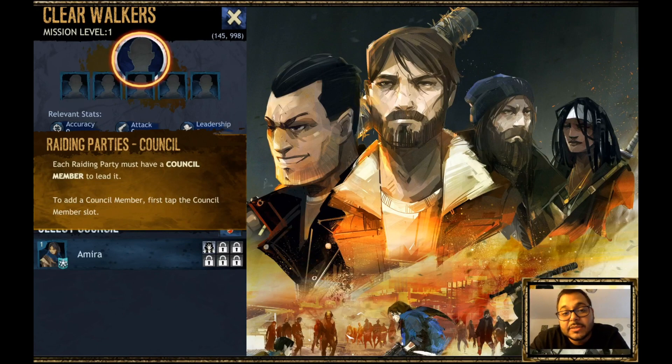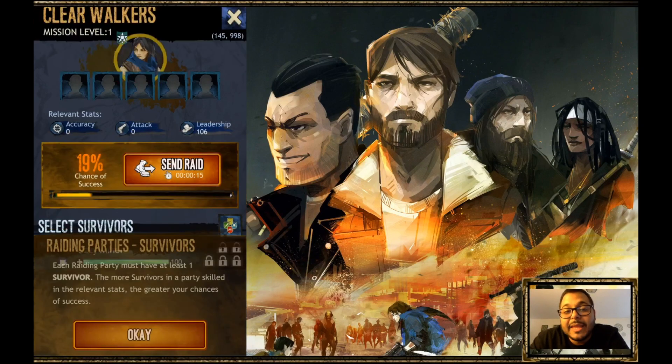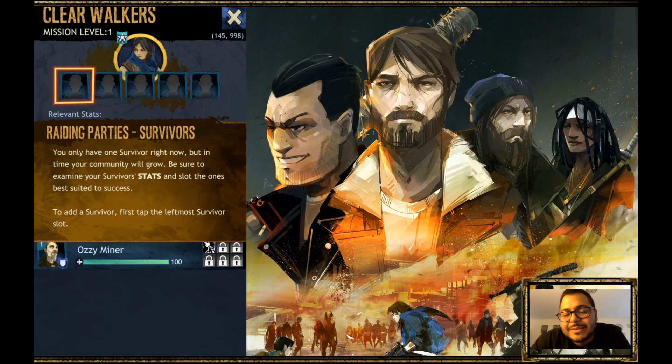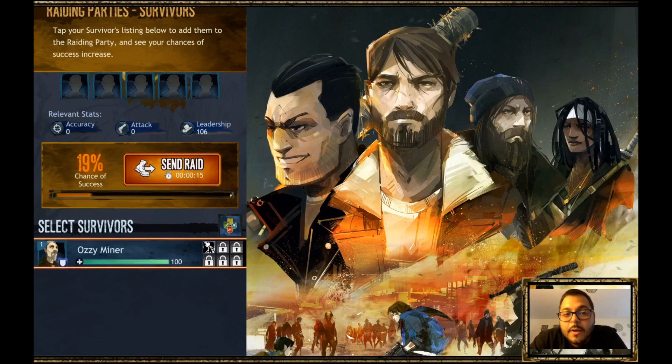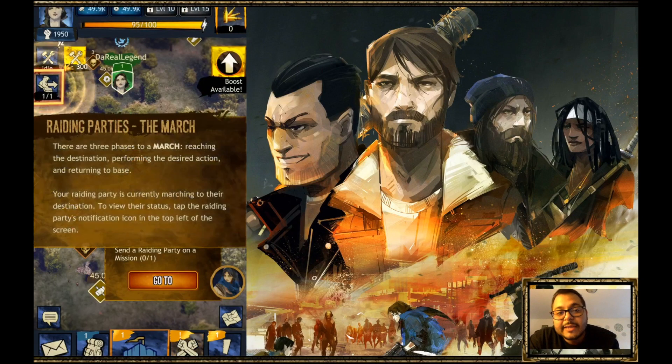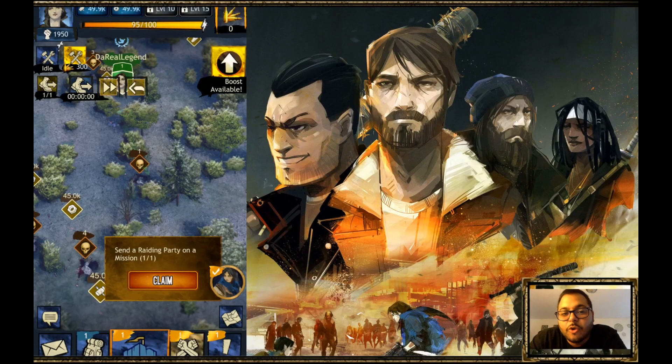For raiding parties you choose a council member, and all these members leave your base to go scavenge for items. Remember that once they leave, you'll be short a certain number of survivors while the mission is taking place. Early in the game it's not a problem because missions are very short, but as you progress you need to be strategic about who you send out. Based on the number of survivors you choose, it gives you a completion percentage — 100% is ideal. When the party goes out on a mission, that is called the march, which is where the game gets its title: March to War.